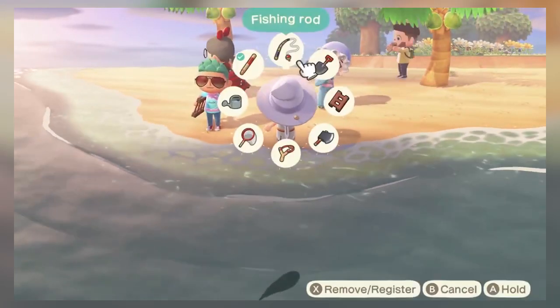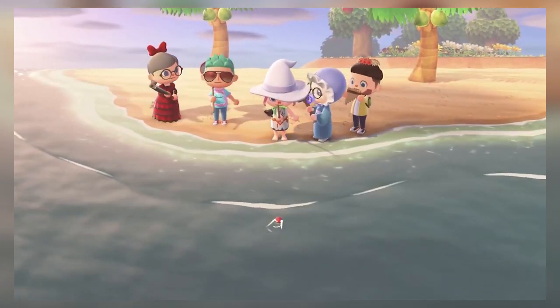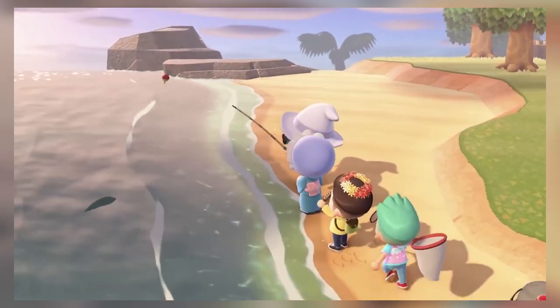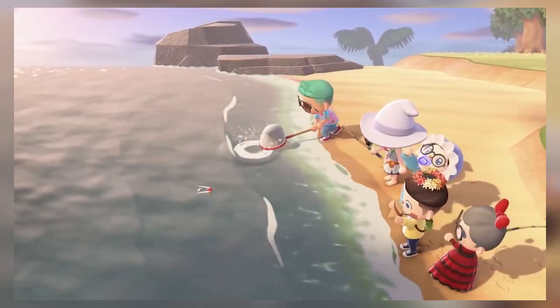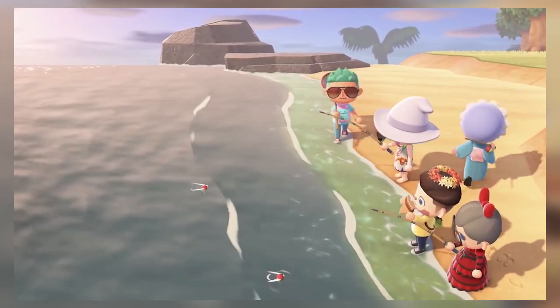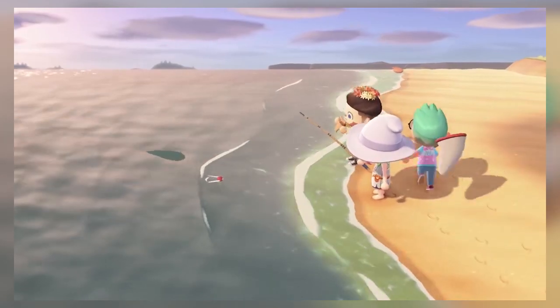Having your friends come over to your island in New Horizons is great. You can trade items, check out each other's museums, take a look at each other's houses, and you can dance if you like to dance. And that's all you can really do. I would love for there to be more things to do with your friends when they come to your island. I've got no specific ideas for what Nintendo could add — that's for Nintendo to figure out — but I'm sure they'd be able to think of something.